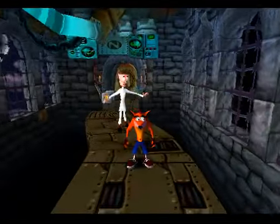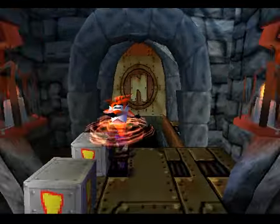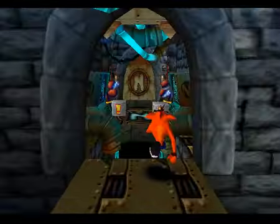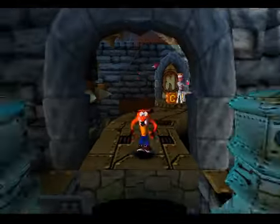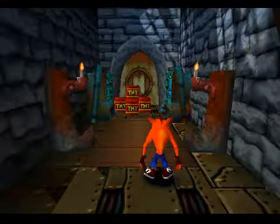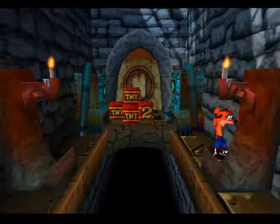And these enemies have electricity. These enemies are found in Crash 2 as well, just to make you aware of that. I dodged that — very nice. Now, to handle this, all you gotta do is just hit this TNT crate, move here, and you should be fine. You won't have to worry about any of the other hazards.